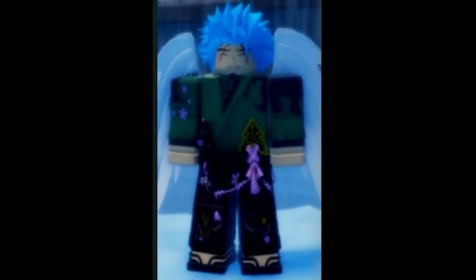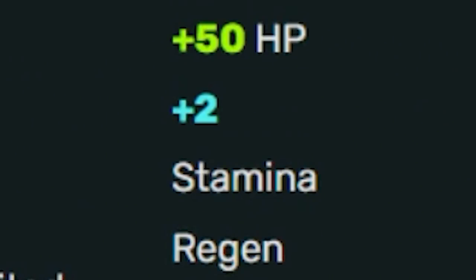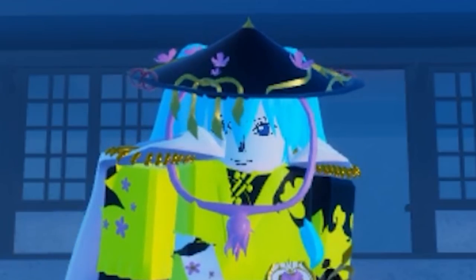Musashi's Karuta, 1% drop rate, can be obtained from Musashi as well, 5 attempts, plus 50 HP, plus 2 stamina regen, plus 3% sword damage. Also, don't know how well this works because it didn't work for me.